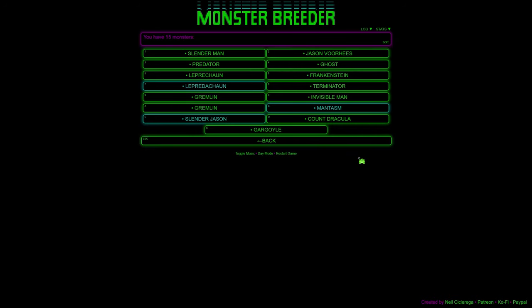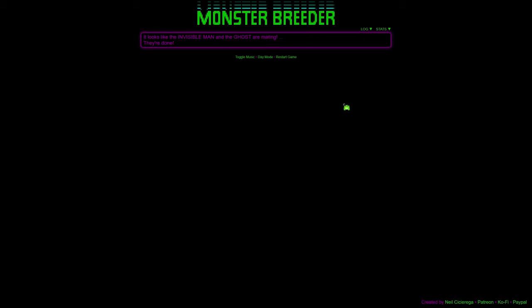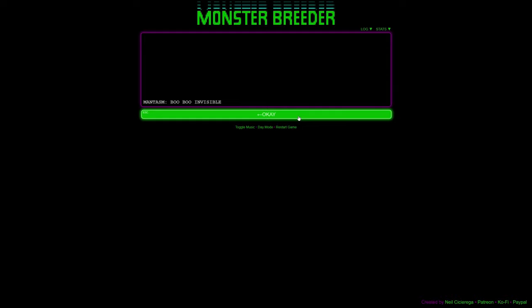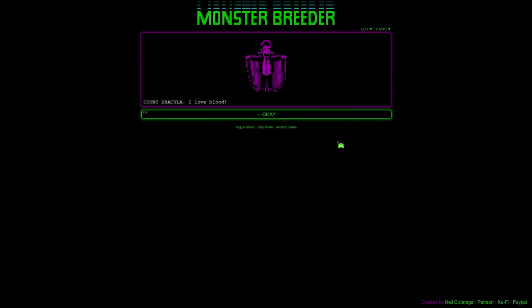First I want to breed Invisible Man and Ghost again — we believe in true love and monogamous monsters on this ranch. We got another Mantasm! Wait — Gremlins multiply, so now I have two Gremlins too. We've gone into hex amounts of numbers, which you never want to do. What do I want to breed Dracula with? I want to breed but I need to figure out the right partner.